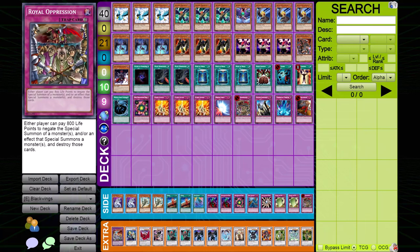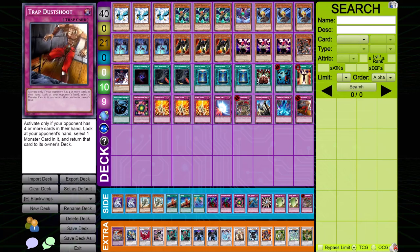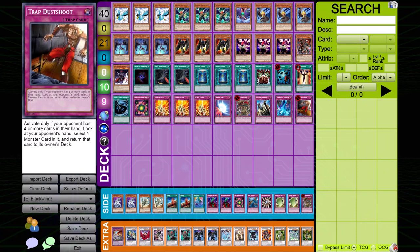Then we have Solemn Judgment, Torrential Tribute, and Trap Dustshoot — the standard three traps that, if you're playing a control deck, can carry you very far. Solemn is just the 'say no' card. Torrential stops your opponent from overcommitting, and if they do, they lose their whole field. Trap Dustshoot is the second best card in Edison format — first being Brain Control. That covers the Black Wing main deck.